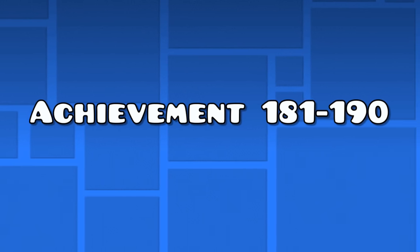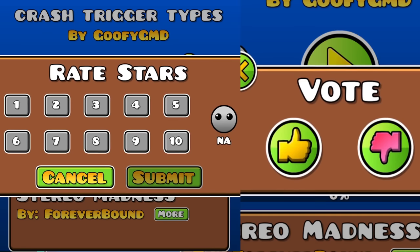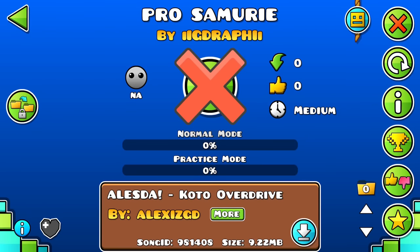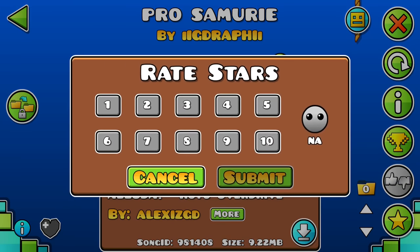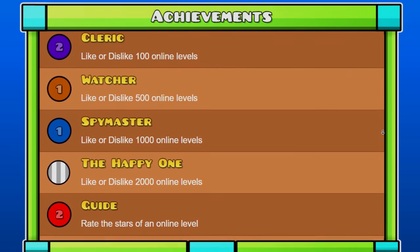Achievements 181 to 190 — the liking and rating achievements. The next 10 achievements should be done all at the same time, even though it's a tedious process. Go to the recent levels and only click on the levels — don't play them. What you need to do is click on both bottom buttons: the button for liking and the button for rating a level. Do this 2000 times in total to get all the achievements for liking and rating levels.